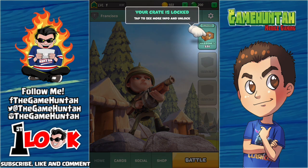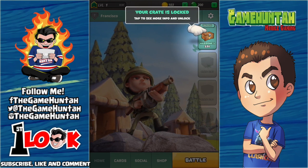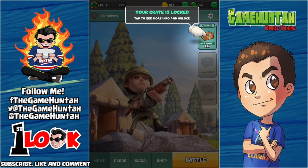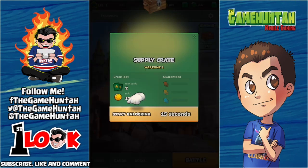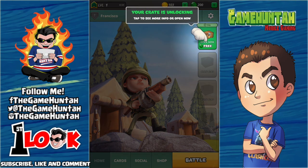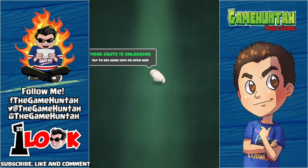I think we're gonna need to create another section of this First Look called something like 'Finding New Clash Royale Clones.' Let me know in the comment section below how we should call this series, because every time there's something new — another clone of Clash Royale. Okay, we're gonna open this crate, start unlocking — total cards: two, gold between 2 and 18. That's not that much.